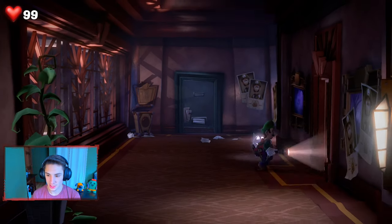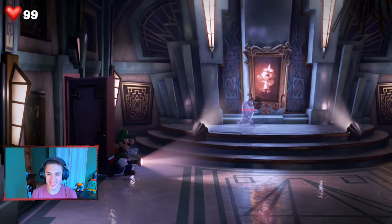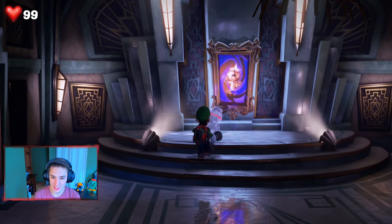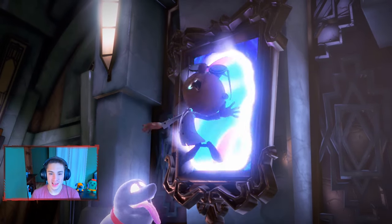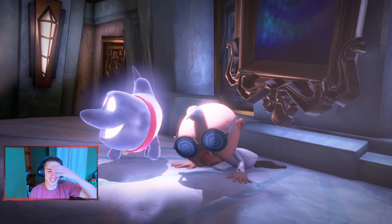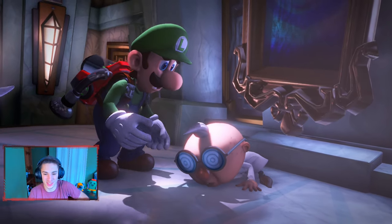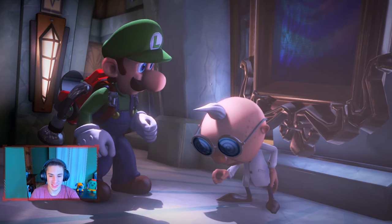Let's go, Polterpup — I like how he just jumps through walls, it's so funny. Now we're gonna bring out our new flashlight, shine it on our boy Professor E. Gadd, and heal him back to life. He is so funny — look at his little hairdo, he has one little spike, his weird glasses that look like trash bins, and he talks funny.